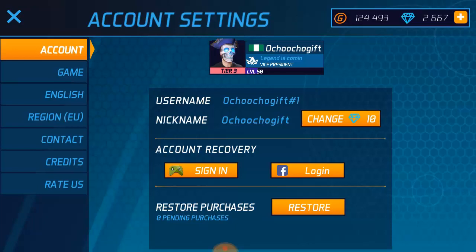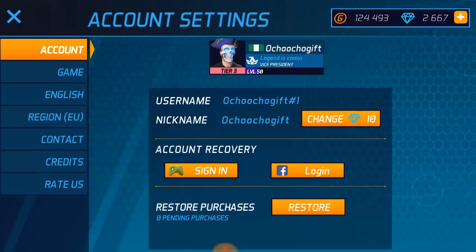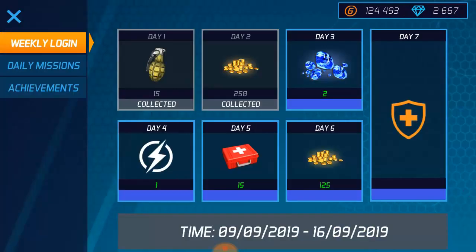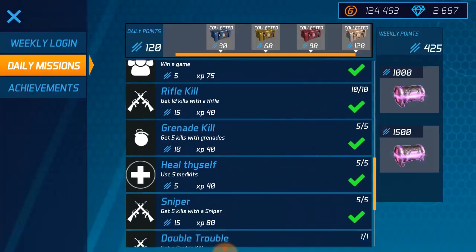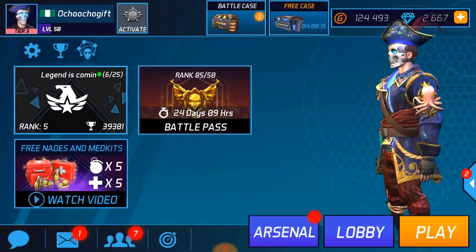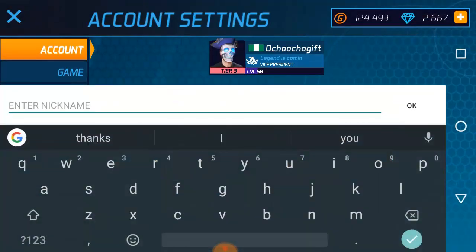If you don't have a diamond you can't do this, so you must have a diamond to activate the invisible name. I've done this twice, so right now they're charging me 10 diamonds to change my name — but no problem, because I can get 10 diamonds daily from MaskGun's daily missions.